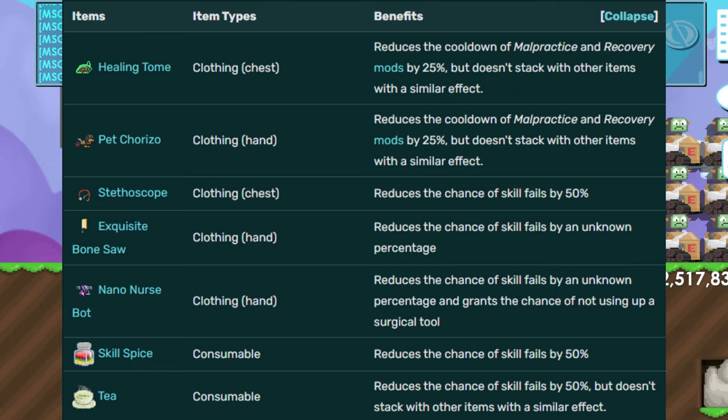If you have the world locks, get stethoscope, nano nurse, and skill spice. If you don't have the world locks, get a healing tome, exquisite bone saw, skill spice, and tea. If you have the stethoscope you do not need tea, but if you don't have a stethoscope then you need to use tea every one minute.